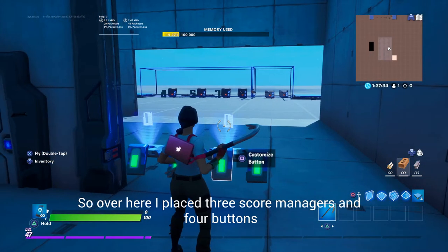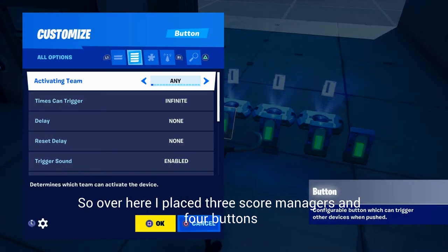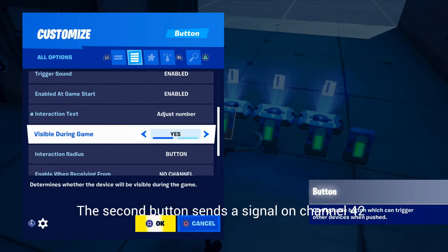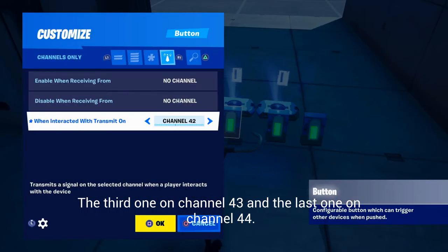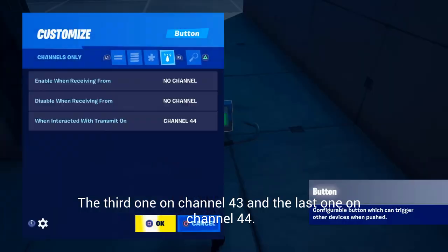So over here I placed 3 score managers and 4 buttons. The first button sends a signal on channel 41, the second button sends a signal on channel 42, the third one on channel 43, and the last one on channel 44.